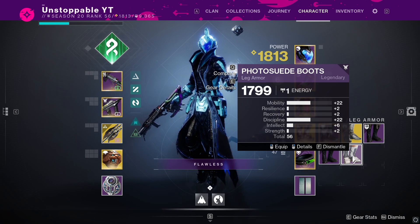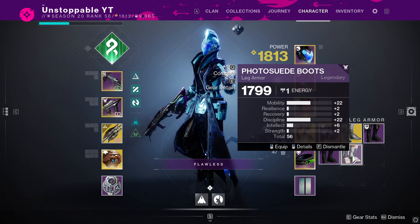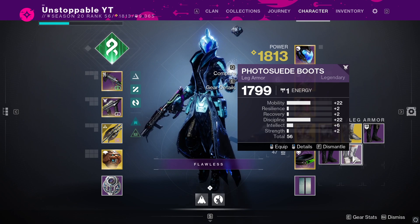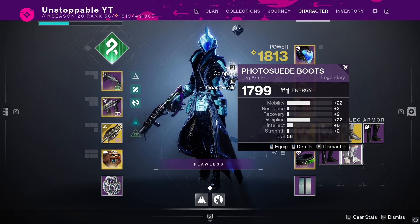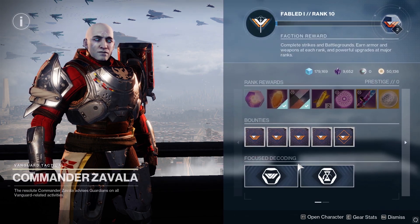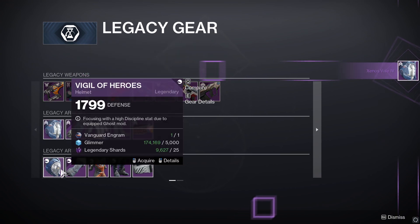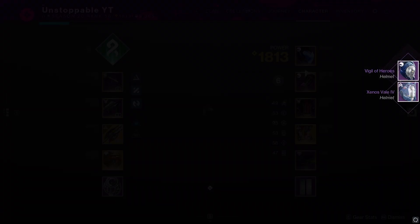This high stat farming method is pretty much for builds where you need certain attributes. If you're looking for overall good armor it's probably not the best, however if you're looking for high stats in certain categories for a specific build it definitely helps. You can also go to the legacy gear section and do it that way — it won't make much difference.